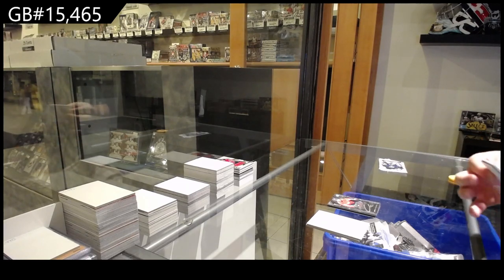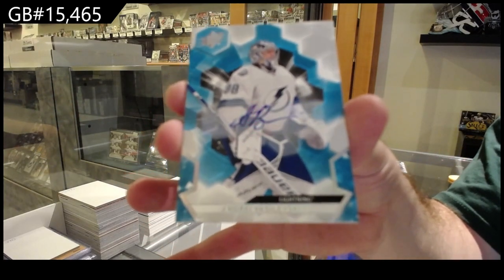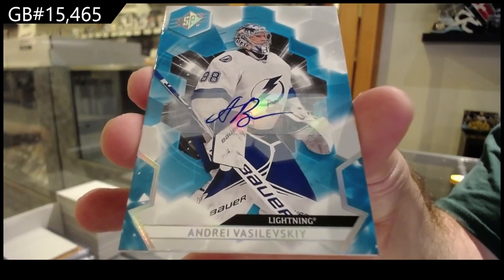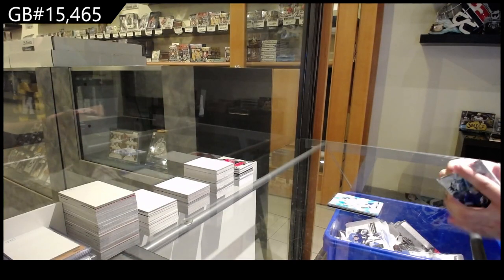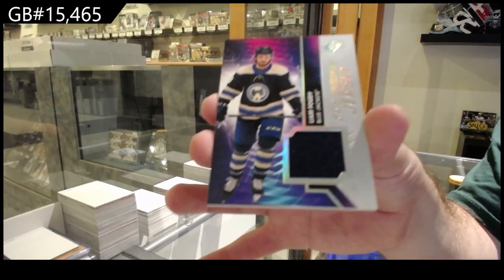This is too funny — we've got another Vasilevsky Base Auto. Why not just double up on that one? And we've got a Rookie Jersey of Liam Foudy for the Jackets.